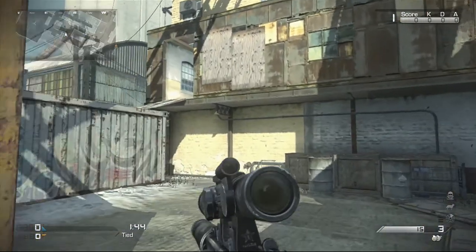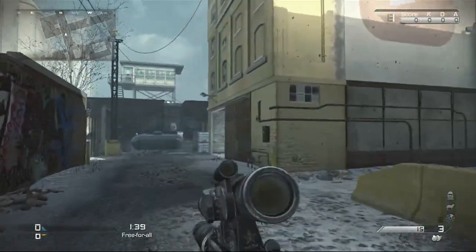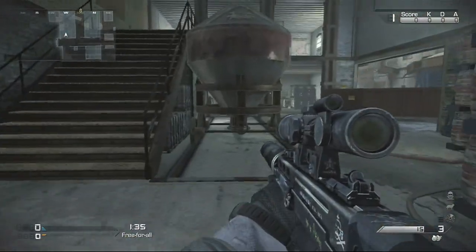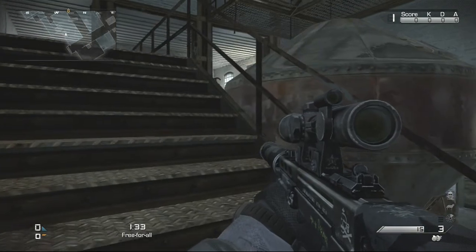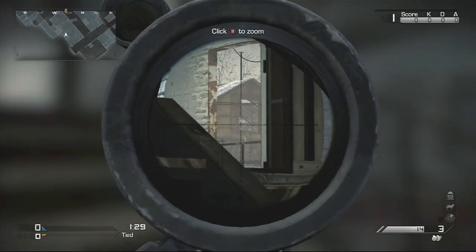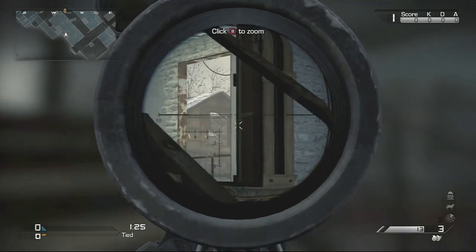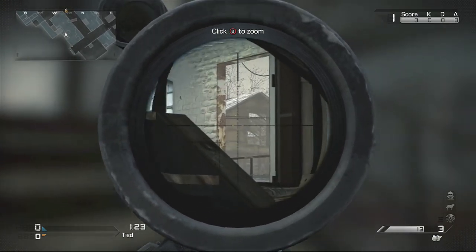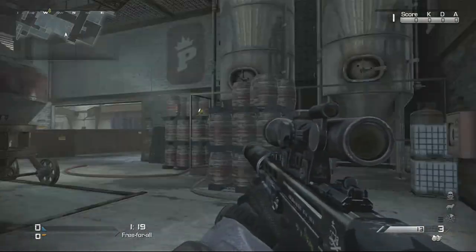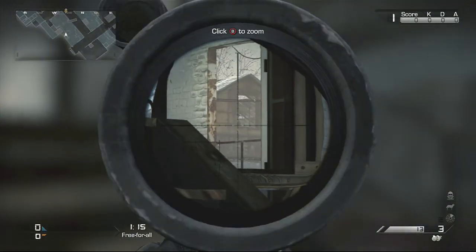Now I've got one more for this snipe spot that is probably the best one — save the best for last — and it is all the way over here. You're going to rush the left side as if you're going to go through the underground tunnel, but instead of going through the tunnel, you're going to walk up the stairs just a little bit, and there you go. Once the sniper peeks his head out, you can see his barrel there and get your shot. That's a nice way to get those guys out of the top sniper room — you can just kill them all day and make them regret ever using that position.